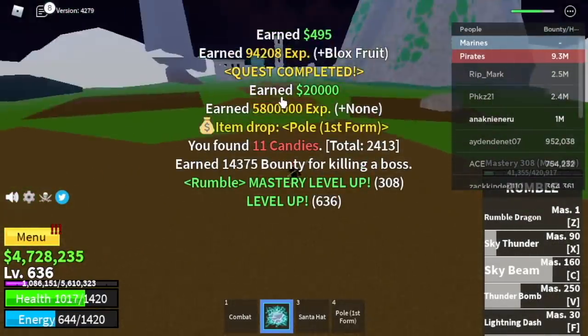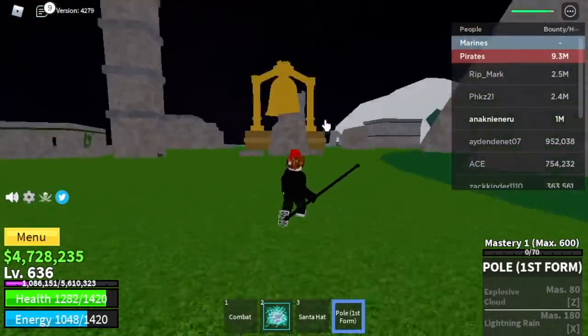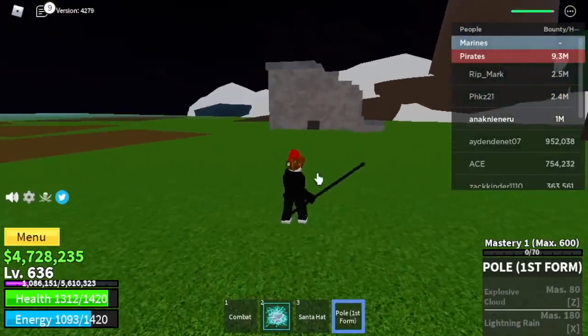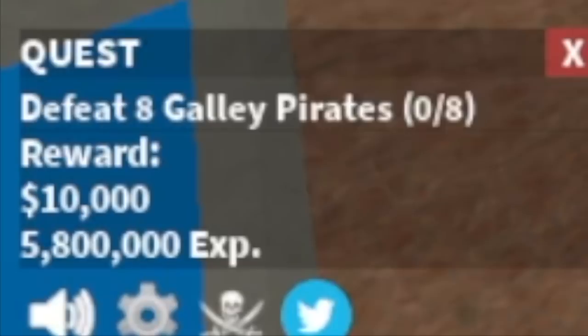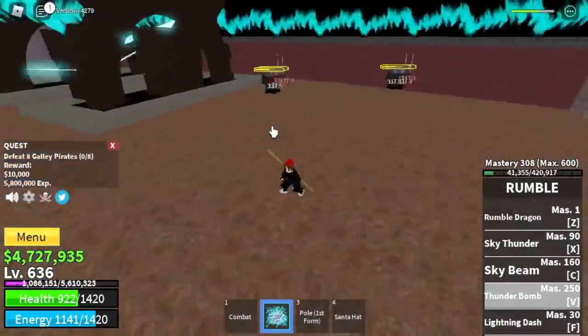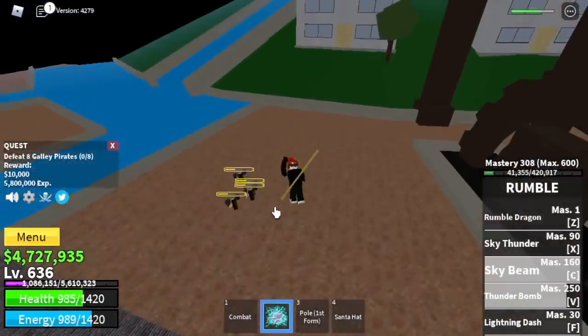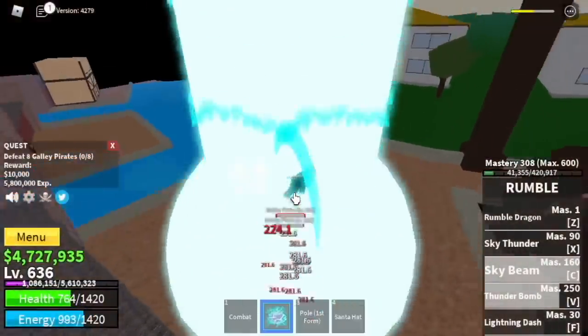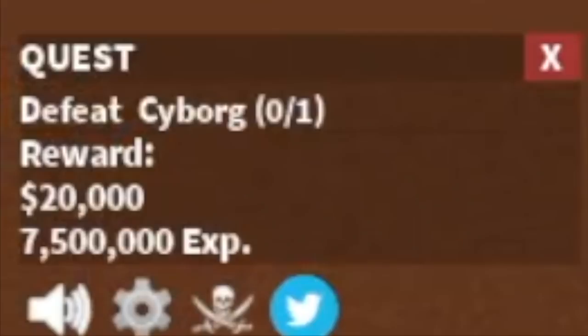There you go — the Pole! Because again, we're going to get Version 2 of this one. So at 636, now's the time to go to the Found City. You can do server hop there, but focus with the Galley Pirates — just 2 skills and you can defeat them. And you need to grind candies. Why? You're going to exchange that for shards later to awaken the Rumble Fruit.